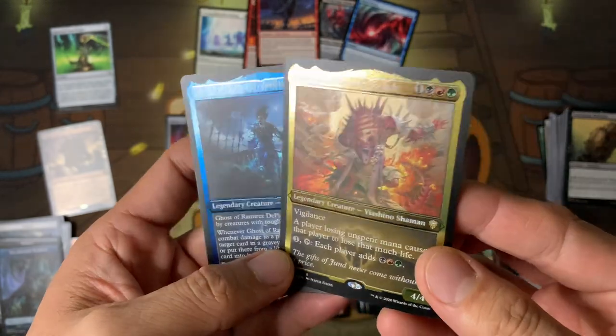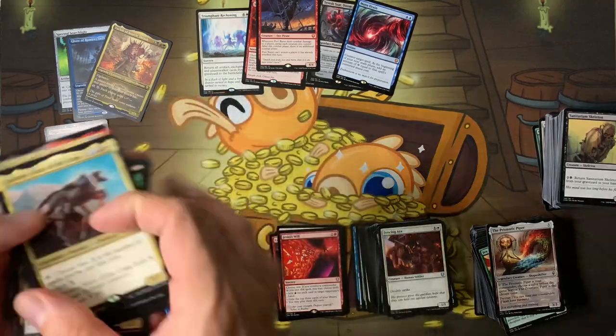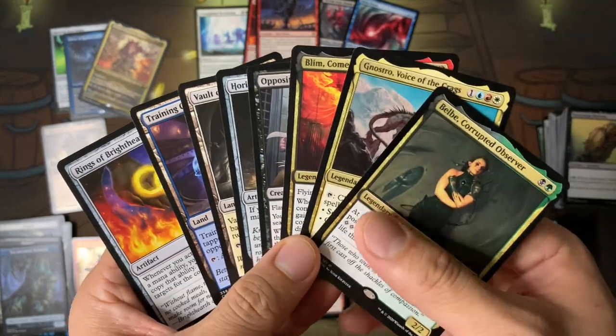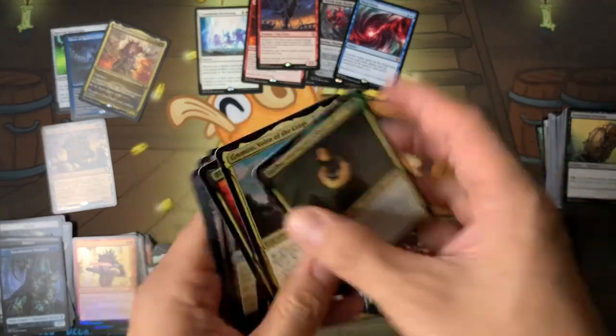We got one etched rare and one etched uncommon — so I think it's maybe one per box. Yurlok — we got exactly the one we wanted! We got the commander we wanted — one of them. Belbe — we didn't get Obeka, but we got two of these Battle-bond lands and Horizon Stone.